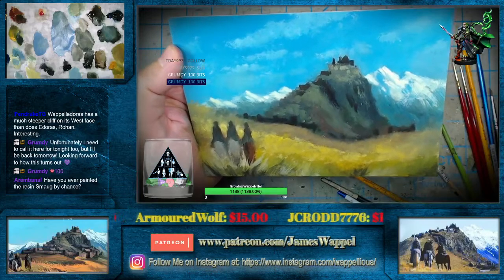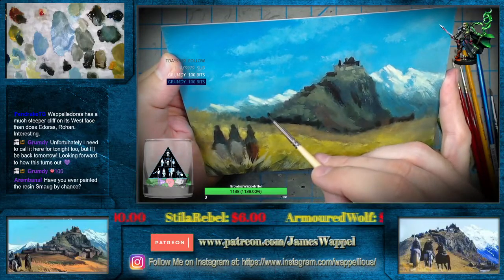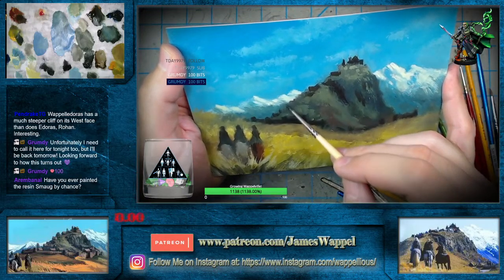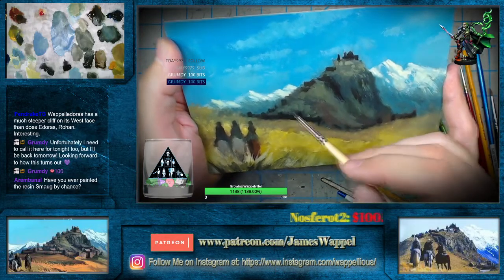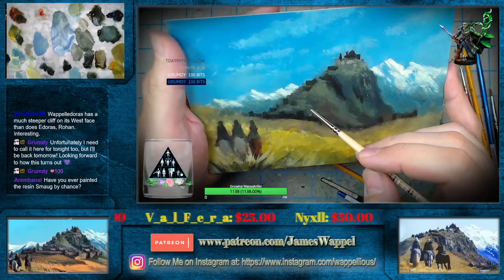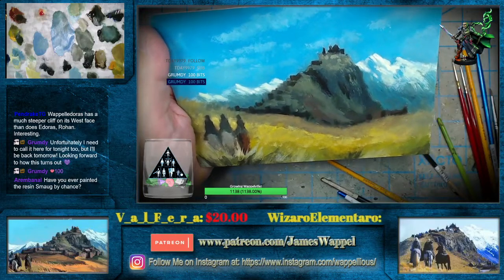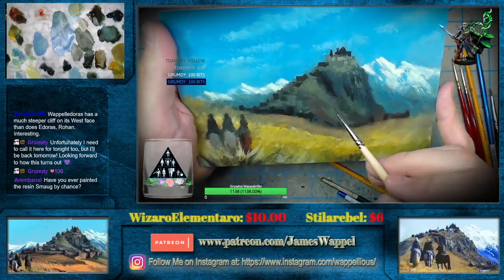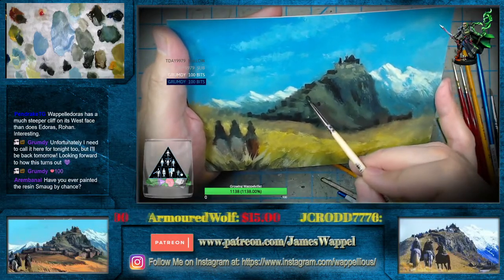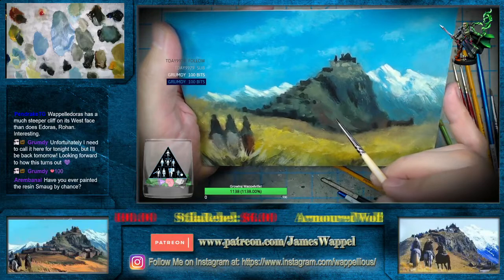I do not have the resin Smaug, but I was hoping with the Sonic Mini 4K to print out basically Diwali's version of Smaug. We will not be getting the GW one because it's a nasty forge world resin — it was about 400 bucks, garbage forge world resin, really hard to put together, and those who have suffered through it really regret it. So we won't be doing their Smaug, but we have other options for Smaug and we'll try and take advantage of some of those.